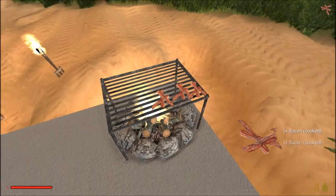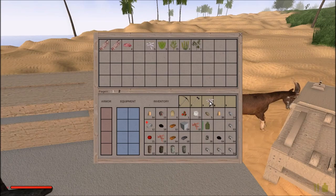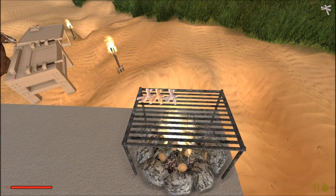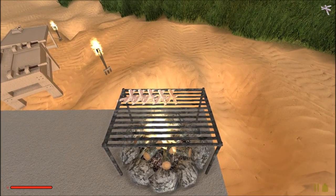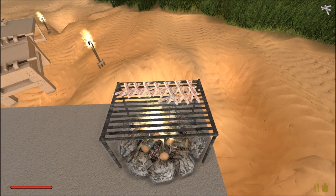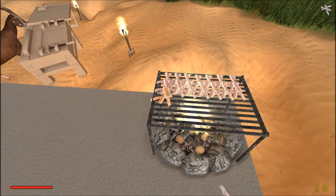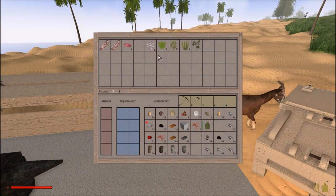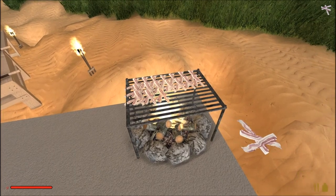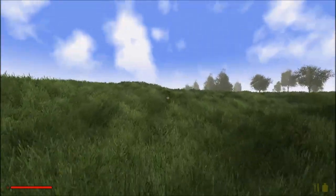Our bacon has turned yellow and turned into cooked bacon — on the right side of the screen it says 'times one bacon cooked.' So now we have ten bacon. I'm going to maximize the space on the stove and place the biggest amount of bacon on this grill, just so it's going to take less time to process all the bacon into cooked bacon. I'm getting a bit tired of collecting resources — I actually want to start heading out on our journey.